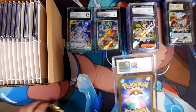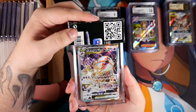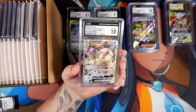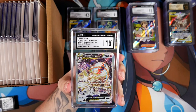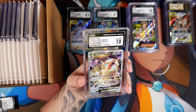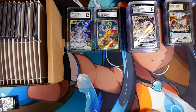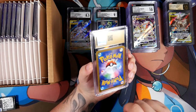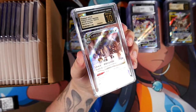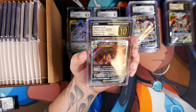Let's pull out this one. It's the Deoxys V-Star — also a 10. I'm assuming most of these are going to be 10s. The last card that will also be interesting to see will be the Charizard GX. I see a Pristine 10 right here. It's the Regi Gigas V-Star in a Pristine 10. I would have preferred the Zera Aura in a Pristine 10, but any card you get in a Pristine 10 is super, super nice.